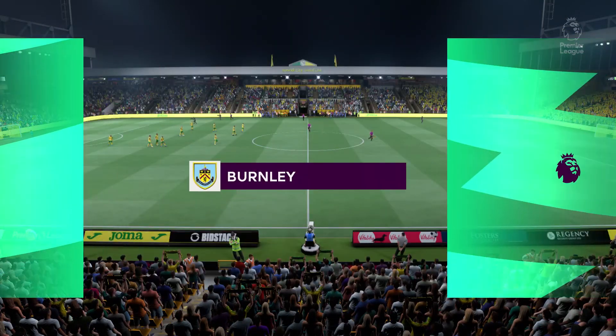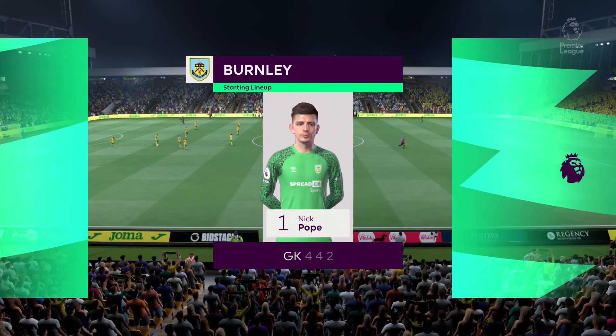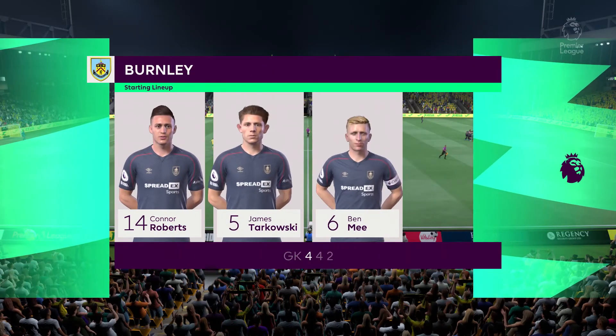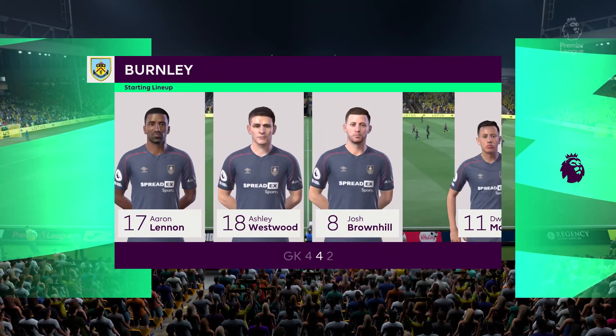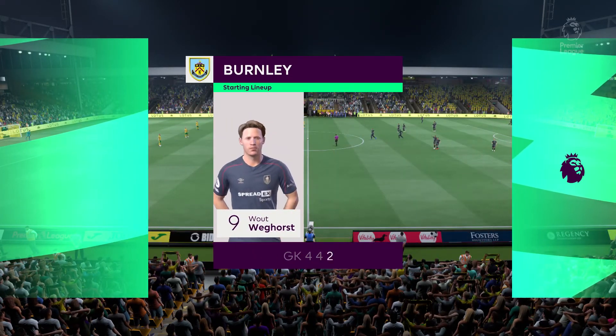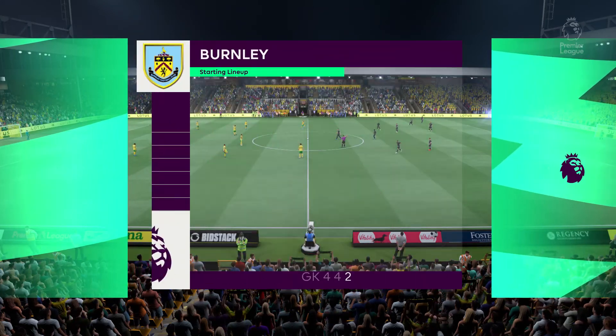And this is the initial eleven for Burnley. Nick Pope gets the nod between the posts; Ben Mee plays alongside James Tarkovsky in central defense. There are so many different ways to configure an attack — in this case it'll be two men up front.